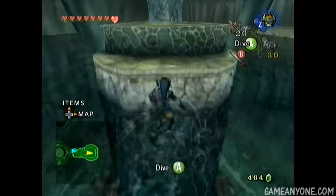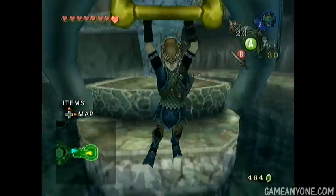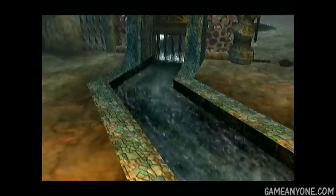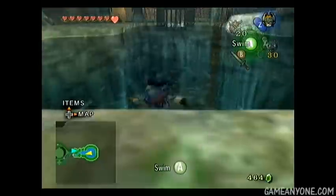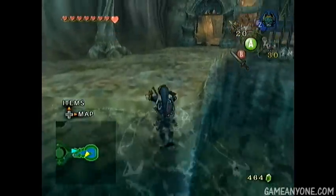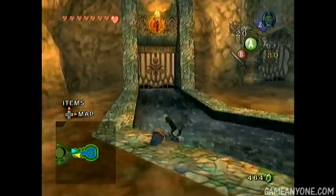That was a cool little water slide there. Now let's just get to this middle platform where we can turn around and pull on a lever, which opens the gate and allows water to flow through the room. That basically flows all the way out through the middle room, and we'll see that once we get there.